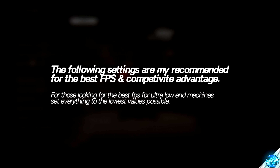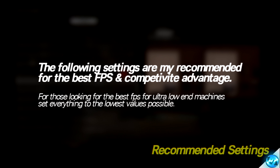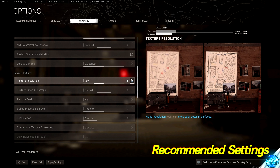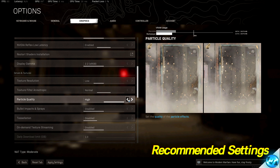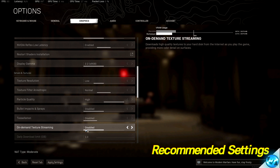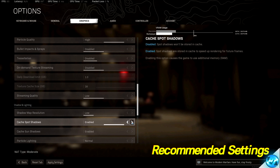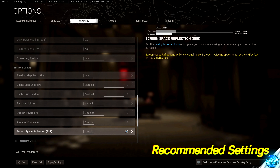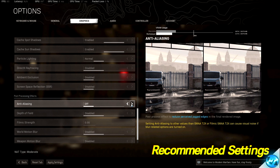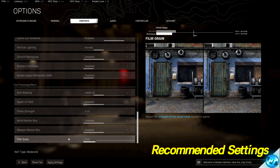Now for the in-game settings themselves — these are my recommended settings for every single one of you. Texture Resolution should be set to Low, as setting this higher on Nvidia cards can sometimes cause a VRAM bug causing drastically lower FPS. Texture Filter Anisotropic should be set to Normal. Particle Quality can be set to High for the best visual fidelity. Bullet Impacts and Sprays — I'd recommend disabling. Tessellation: Disabled. On-Demand Texture Streaming: Disabled. Streaming Quality: Low. Shadow Map Resolution: Low. Cache Spot Shadows: Enabled. Cache Sun Shadows: Enabled. Particle Lighting: Normal. DirectX Ray Tracing: Disabled. Ambient Occlusion: Disabled. Screen Space Reflections: Disabled. Anti-Aliasing should be Off, or if you want a slightly smoother image, SMAA 1x at the highest — do not set any other anti-aliasing option. Depth of Field: Disabled. Filmic Strength: 0. World Motion Blur: Disabled. Weapon Motion Blur: Disabled. Film Grain: 0. Once all options are set, press Apply.